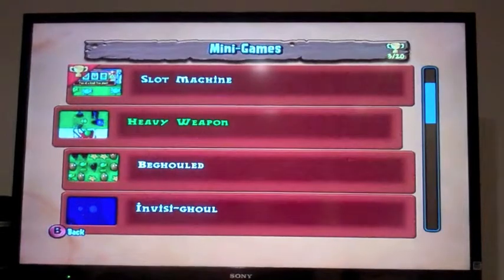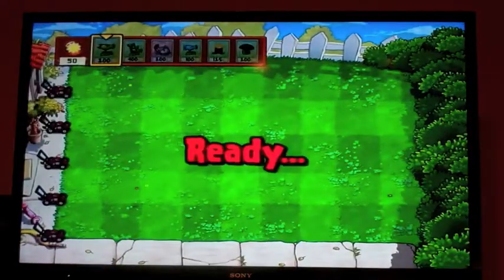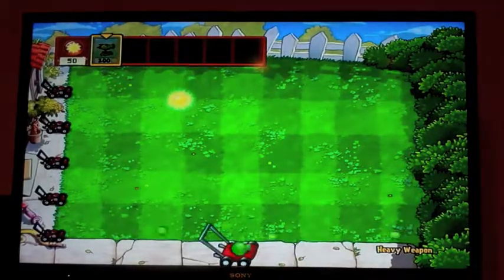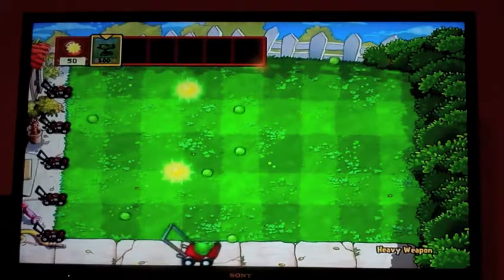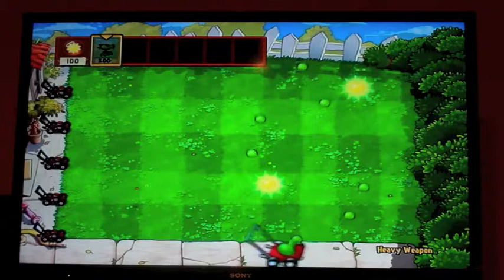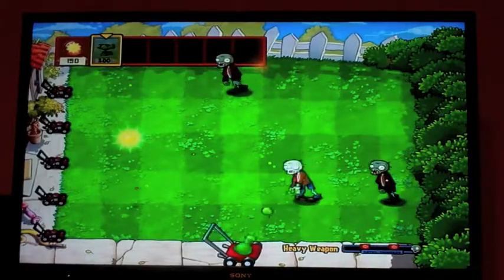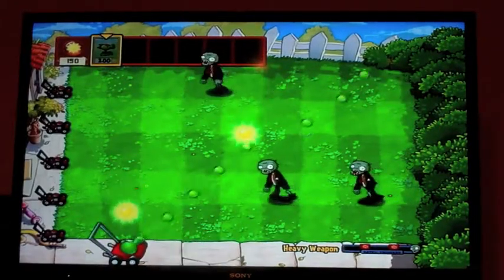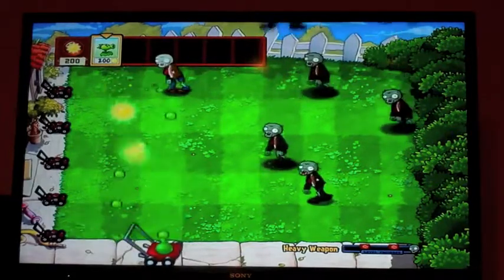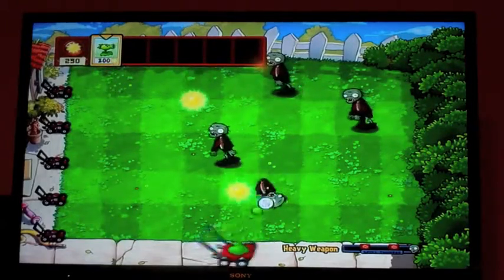We'll do this one right here called Heavy Weapon. This is a pretty interesting mini game. You don't actually plant plants — you control a lawnmower that you move with L and fire with the right stick. You just let Sun touch your lawnmower to collect it. You move this lawnmower around and shoot zombies with it instead of actually planting plants. What the repeater and other plants shown mean is basically upgrades for your lawnmower.